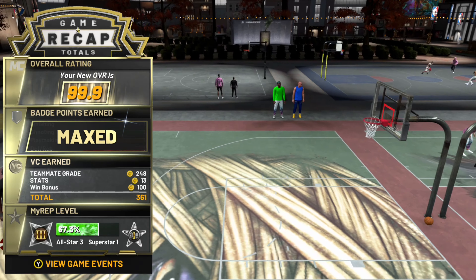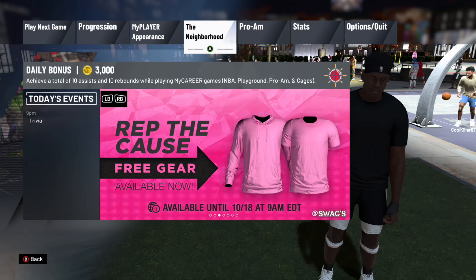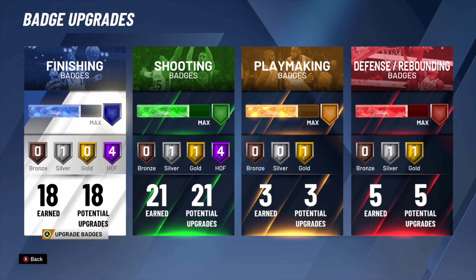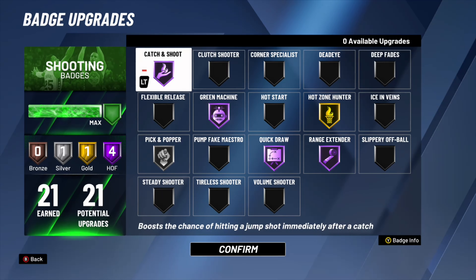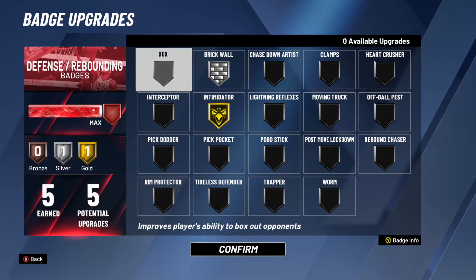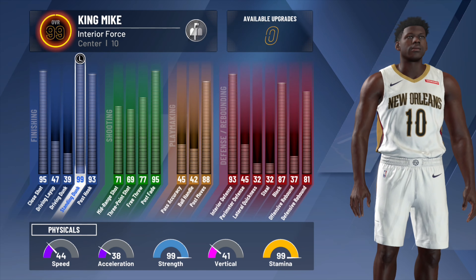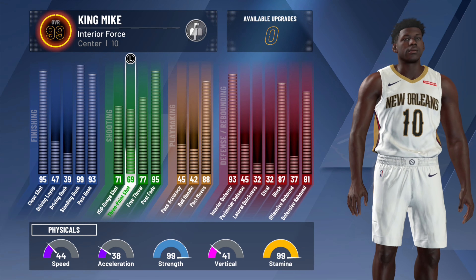I was going crazy with my 99.9 interior force — greening threes, dunking on people, doing everything. Now I'm about to show you all my stats at 99.9, then go over my badges, and then get into my NLC 18-21-35 breakdown. I'm about to show you guys how to make a demigod post score build.